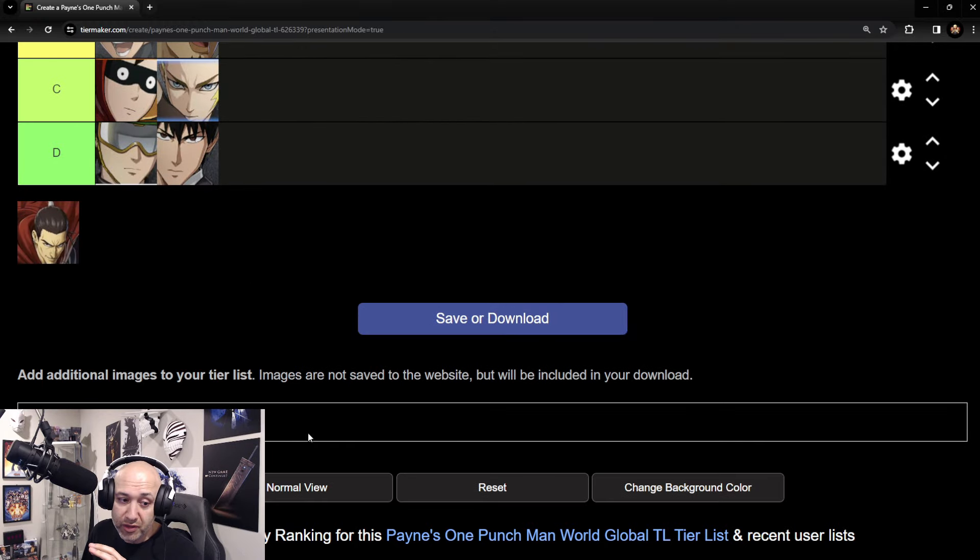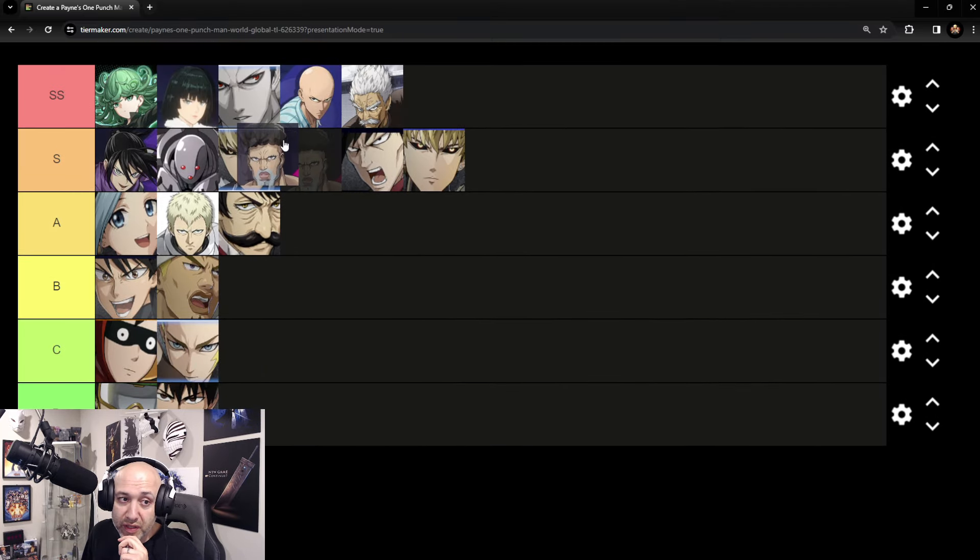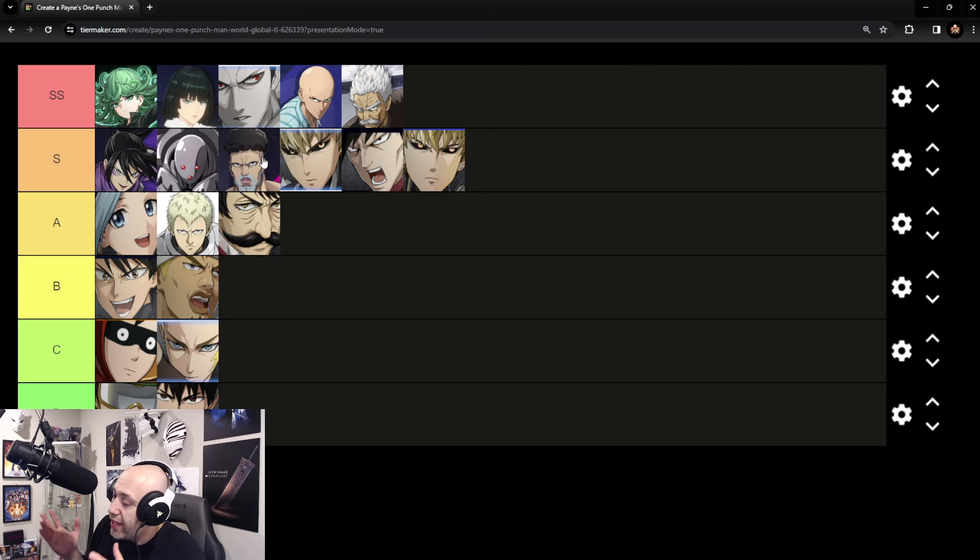I also want to add Puri Puri to the list — I forgot him last time. He will also be a very powerful S tier. Any SSR could really be SS tier if you know how to use them properly, but if we're going with just basic average playing, this is probably your current SS tier list. Sonic drops down one — not because of what everybody's talking about with his DPS, which I still think is stellar — but because Atomic Samurai is now in the mix.